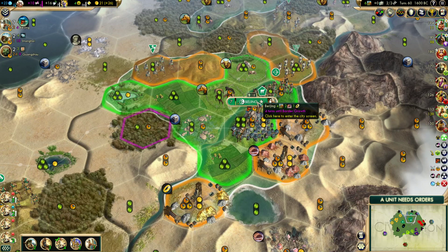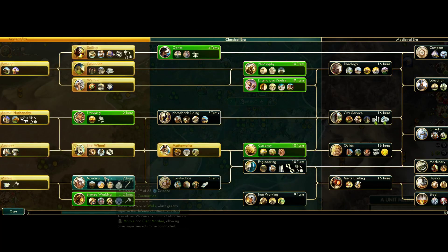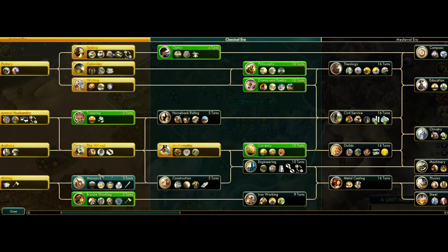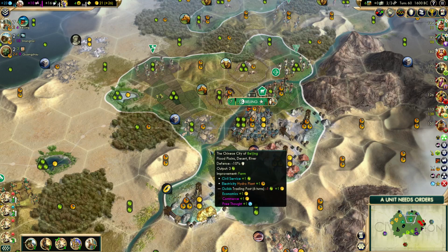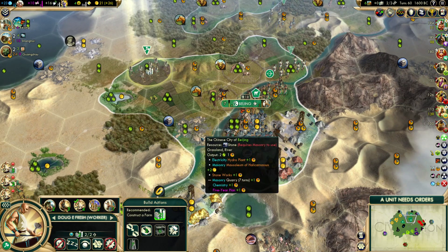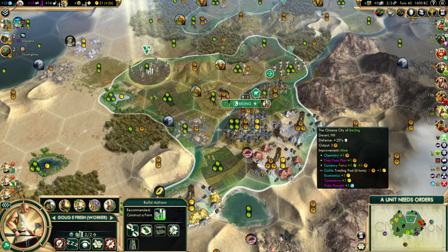It is looking to me at this point like we would go Hanging Gardens into settler into Petra. For that reason, if we get scooped on Hanging Gardens, it would be nice to be able to go straight into settler and then into Petra. So there is something to be said for researching currency first. But being able to put a hammer on stone while we're trying to knock out wonders and settlers seems nice. We can start on this before this is even in our borders — he could have started chopping and we grow borders and get the hammers.